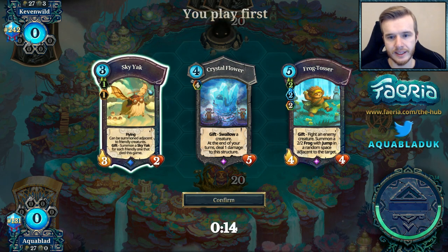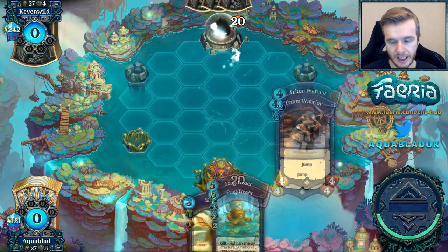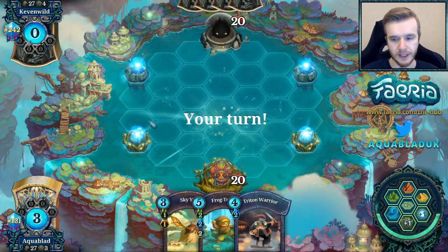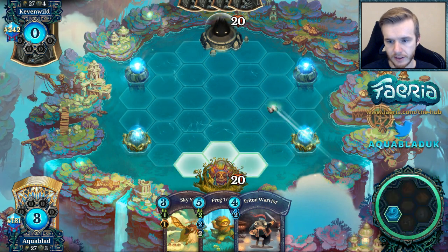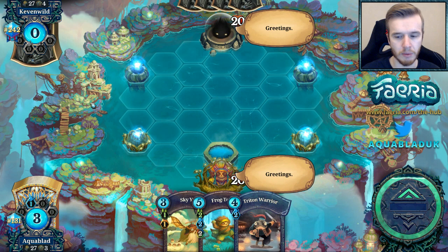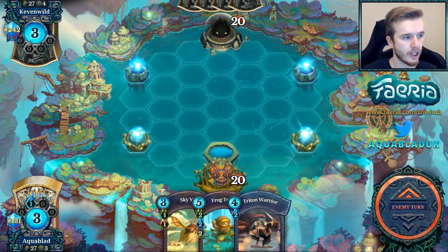Alright guys, next match. We're going to keep this and throw these two — so this gives us an Indy Collector and we picked up the Triton Warrior. Very nice. Take a lake to start off with, got greetings, then we'll pass. We'll actually prioritize the Triton Warrior to start off with. I'm curious to see what our opponent is playing — I'm hoping it's not Red. Red just murders me.